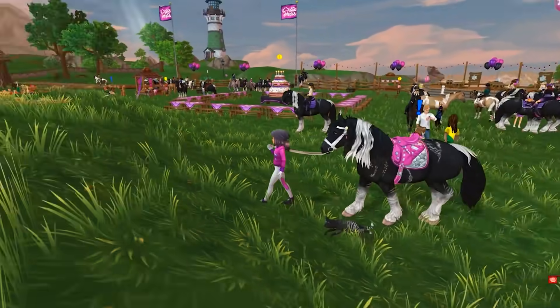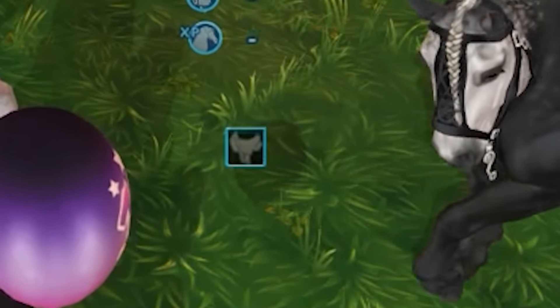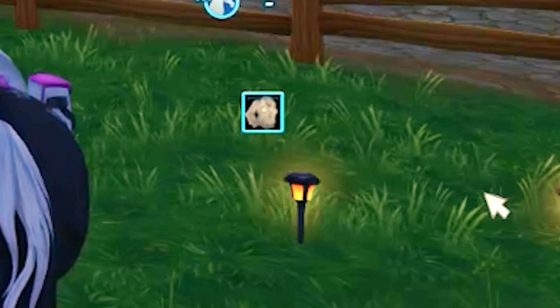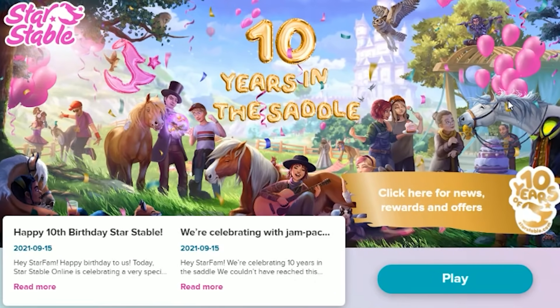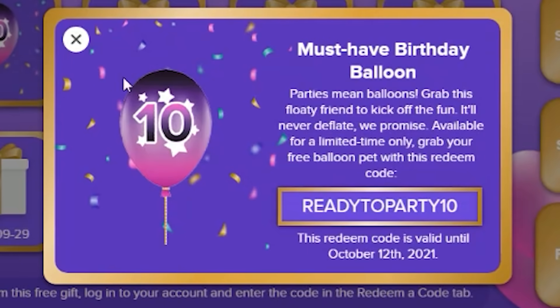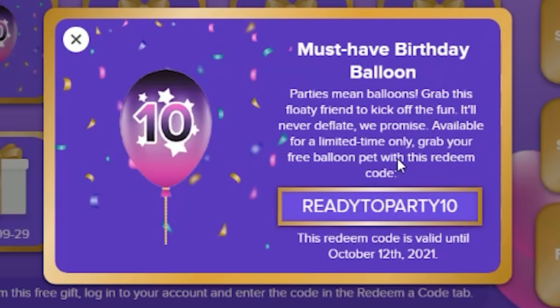The horse looks pretty good with the birthday tack on too. Let's go turn in some of these horseshoes and see what we get. Happy birthday — go ahead and exchange it. So we got a saddle: Pandorian party saddle celebrating 10 years of Star Stable. We've got the saddle pad, bridle, leg wraps, a saddle bag, a shirt, another jacket, a skirt. Now I just have to collect more. Don't forget to click on your little homepage whenever you go to play Star Stable. Click for news, rewards, and offers — go to free gifts and there's a 10. It says 'must have birthday balloon: parties mean balloons, grab this floaty friend to kick off the fun. It'll never deflate, we promise.' Grab your free balloon pet with this redeem code — ready to party 10 redeem.